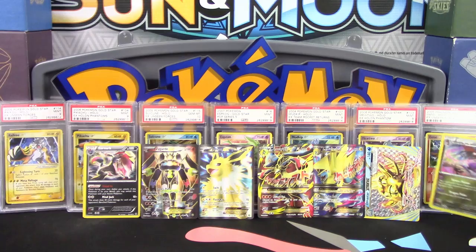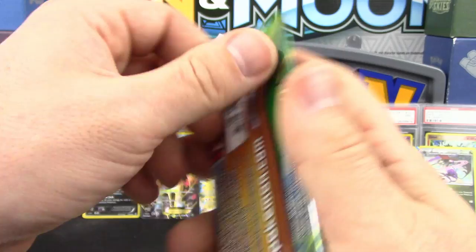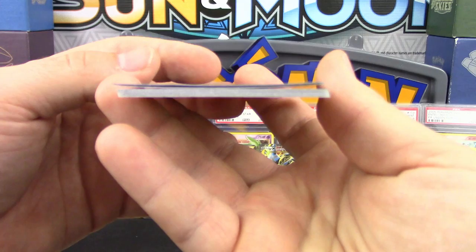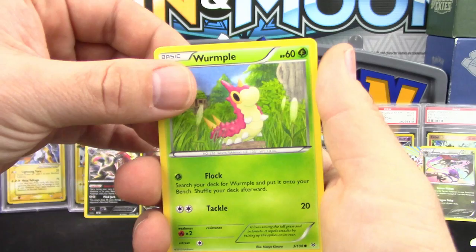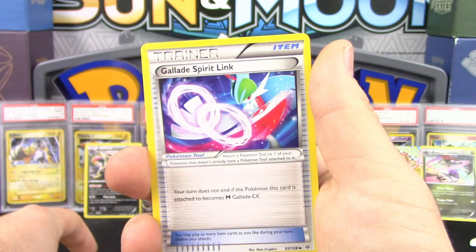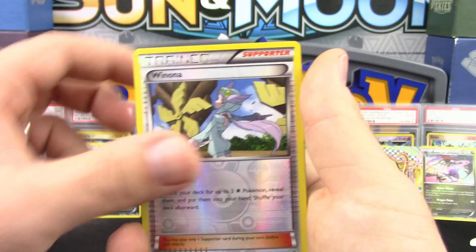Final pack — Roaring Skies. Gotta save Roaring Skies for last. The green card backs didn't start until Breakpoint, so these cards look different. We got Wurmple, Pikachu, Voltorb, Dunsparce, P-Dove, Gallade Spirit Link, Dragonair, Switch, and a Reverse Holo Wynaut.